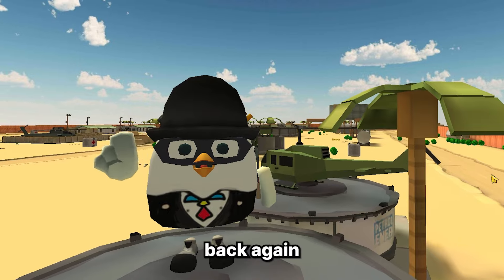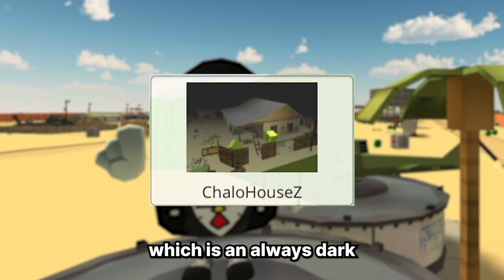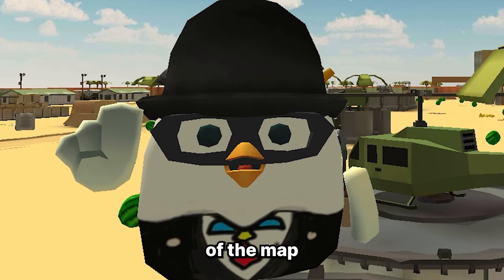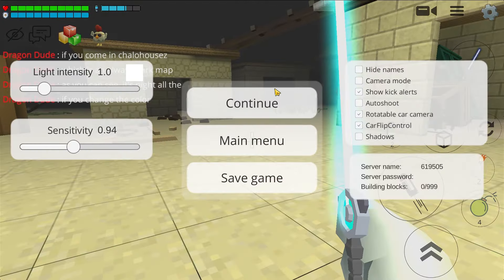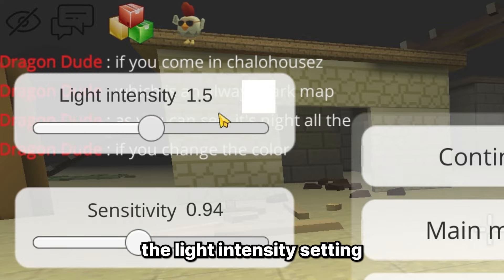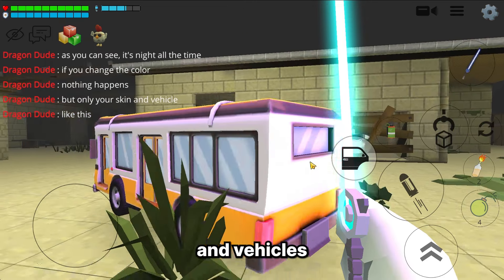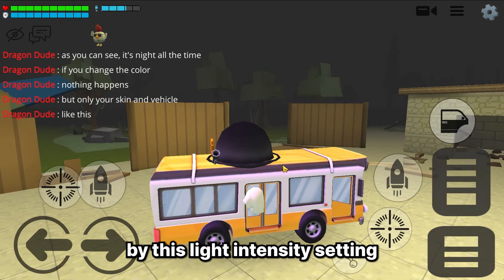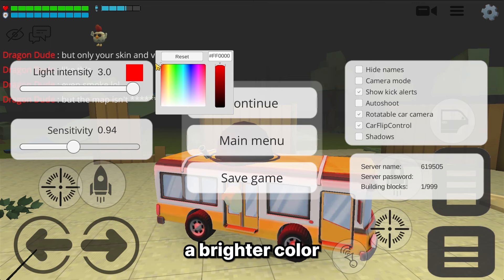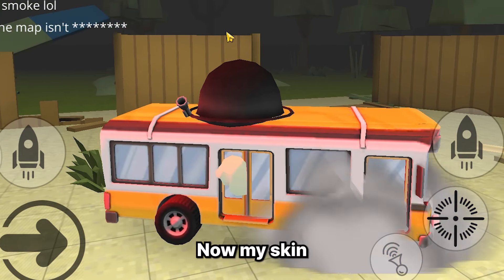All right, back again to a glitch in Chicken Gun. If you are in the Chalo House map — which is always dark or always at night — you can't change the light intensity of the map. I'm scrolling the light intensity setting but nothing changes in the map. Only your skin and vehicles are affected by the light intensity setting. Let me change to a brighter color — voila, now my skin and the vehicle are red lol.